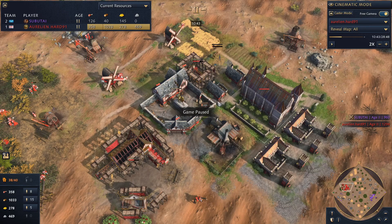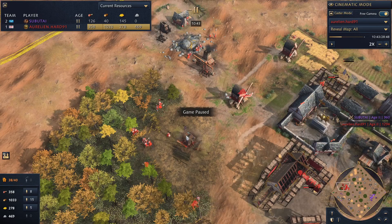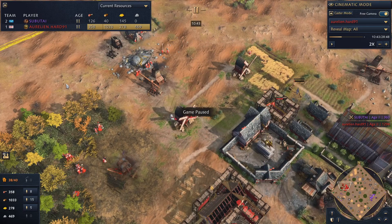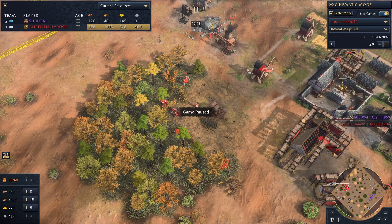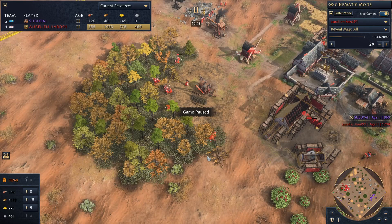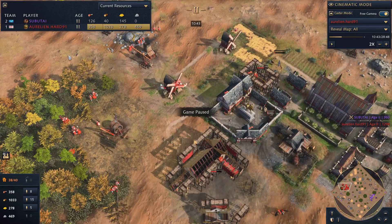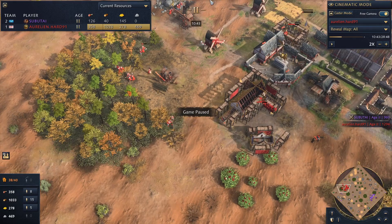Whenever you notice you're floating resources, you've got to know what to spend them on. If you're English and floating 600 wood, spam down farms — throw down a round of eight farms, make a mill and put eight more around it. Spend that wood. If you're floating food and you're not saving for Imperial Age or making units, start making units. There's no reason not to use your resources unless there's a specific reason, like saving for fast castle where you need to hold food and gold.